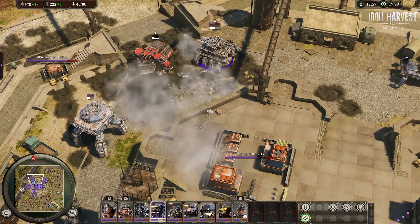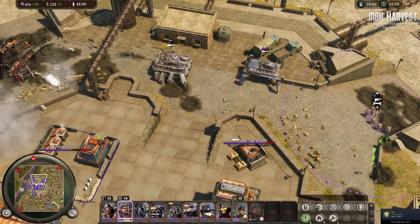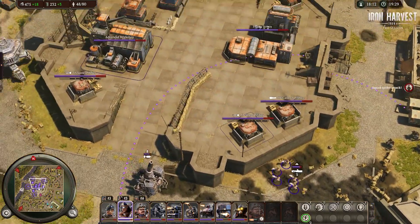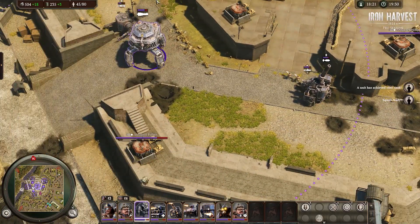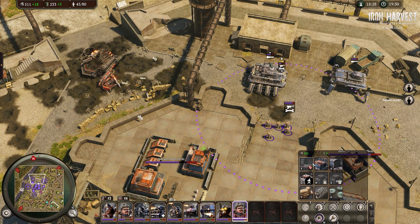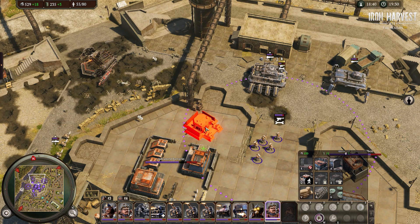We'll just pull those guys out of the building in a moment and send everything back to the other side. We'll repurchase those engineers we lost. It's a little sloppy — when I'm trying to play and talk at the same time I tend to play a little goofier. There's one spot where you can put a bunker, but you can't really turn it in such a way that it's effective — it's so far back it's not that effective. At this point I'd rather just go for the mechs.